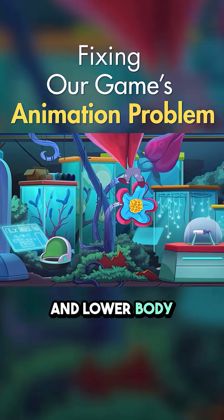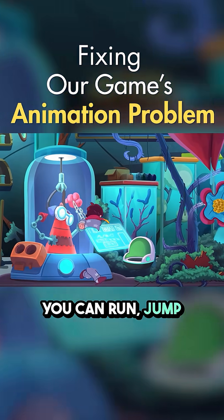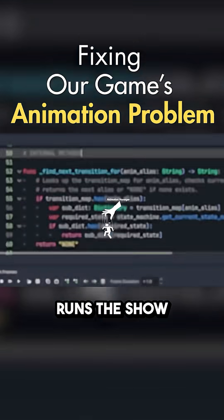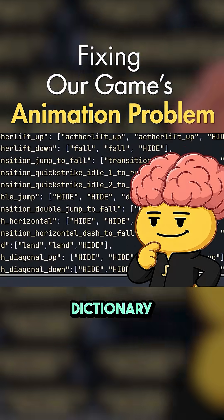The upper and lower body run on separate animation players. You can run, jump, attack, or cast, and everything blends naturally. Under the hood, a custom animation manager runs the show. It knows which animation belongs where thanks to one giant dictionary.